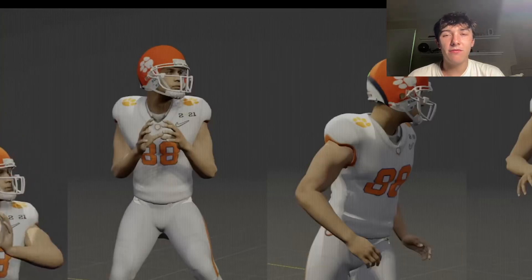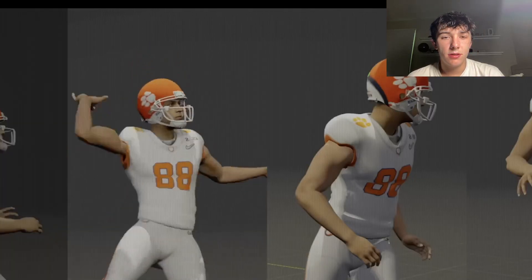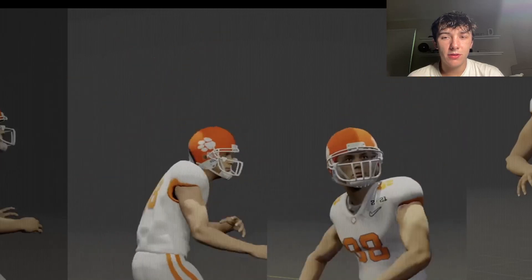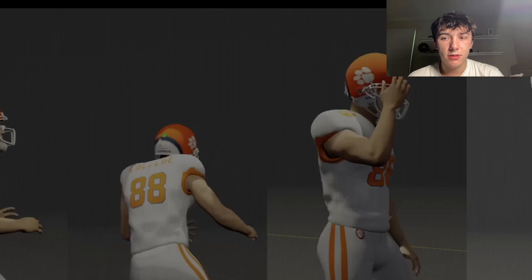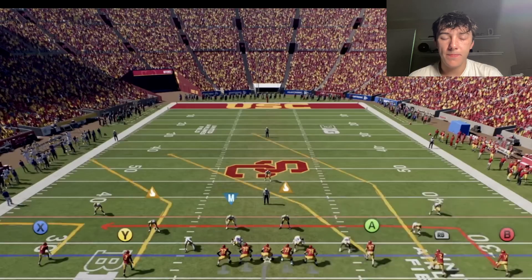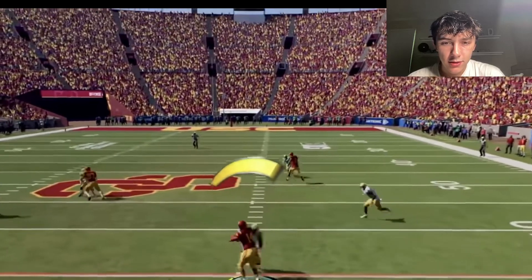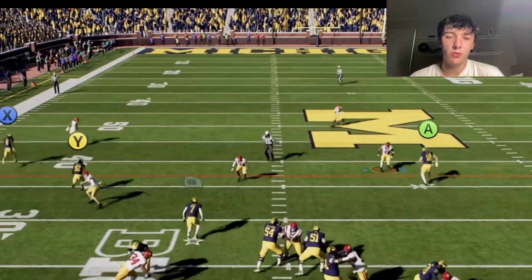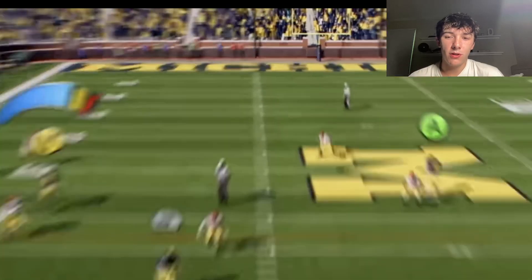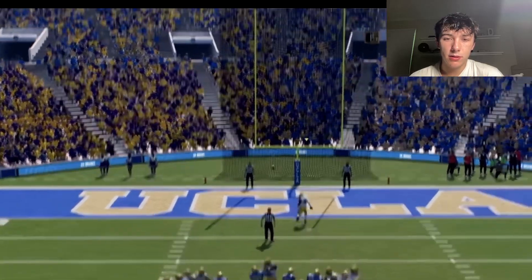EA focused on tuning situational throws with an array of new trajectories that provide more passing control with a timed button press. Other new gameplay mechanics give you more control before and after the snap — adjust the length of your primary route, use post controls, and call a number of new hot routes at the line. The new kicking meter is also updated.